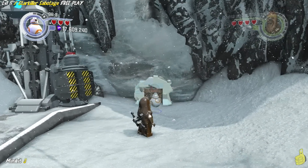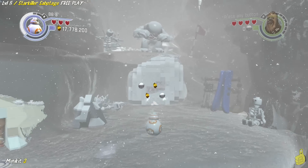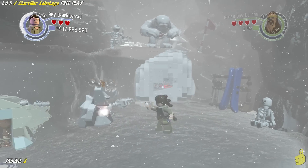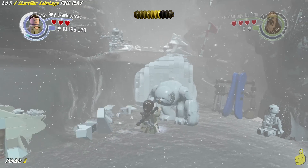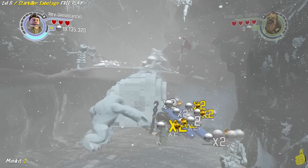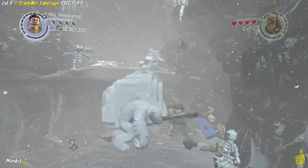Regardless, we're going to make it just to the right-hand side of where we destroyed that generator and use the little hound hatch here, which gets us through. It's a sleeping wampa — actually he looked like he was munching on something. We actually have to wake him up and defeat him in order to get access to the minikit in here.